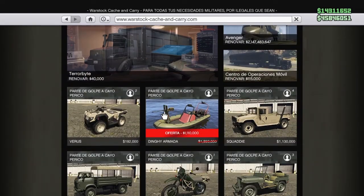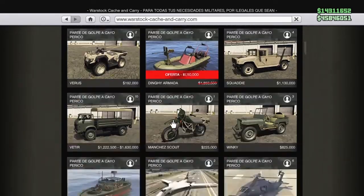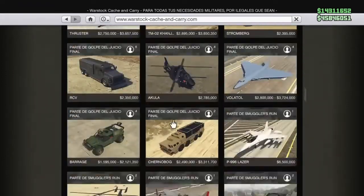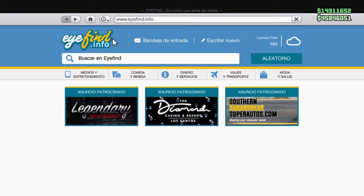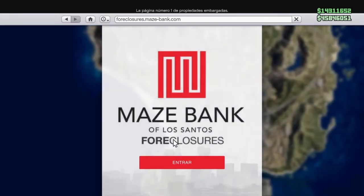Más en Warstock, tenemos la DJ Armada por si te gusta Cayo Perico, para matar en el mar, en el océano. Y la Tula, el avión Tula, que es muy interesante también.